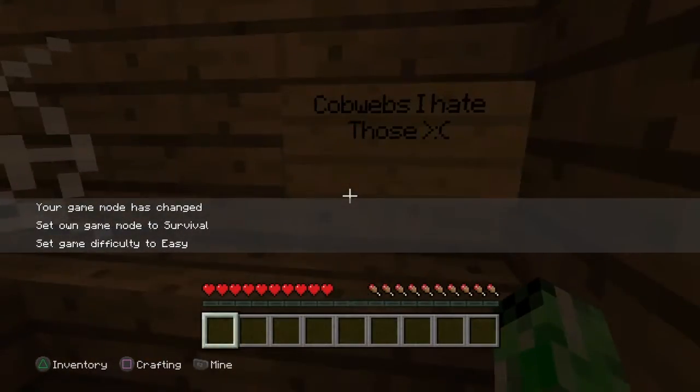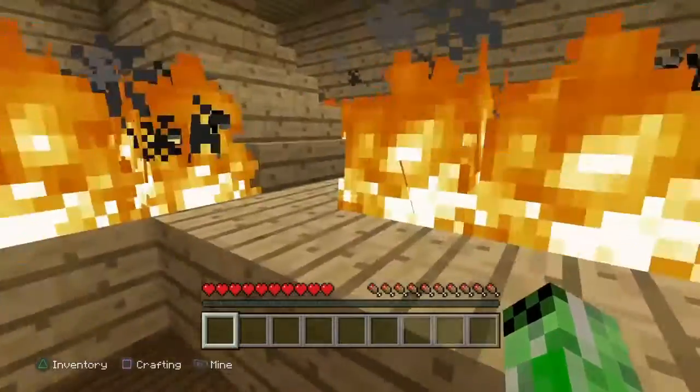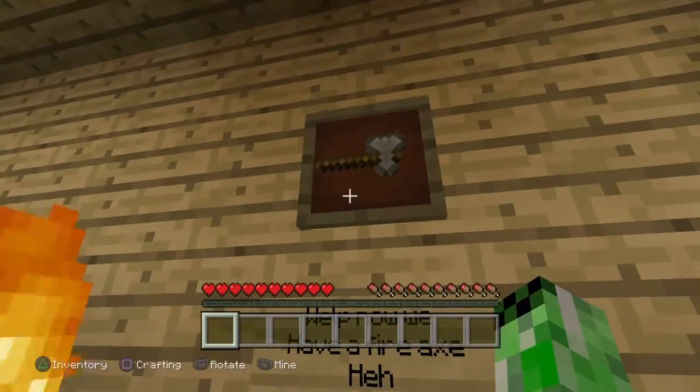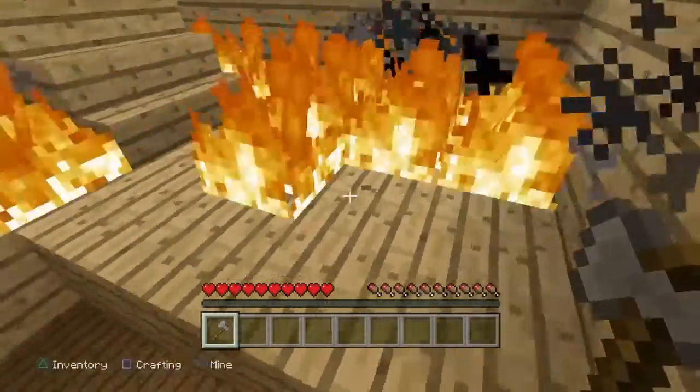Cobwebs. Then fire — let me get a fire axe here that we can grab, and we can put out the fire.